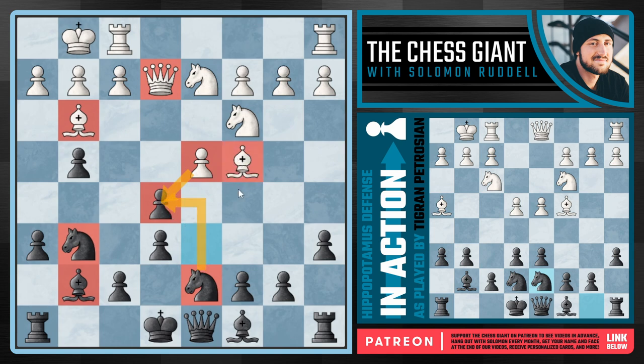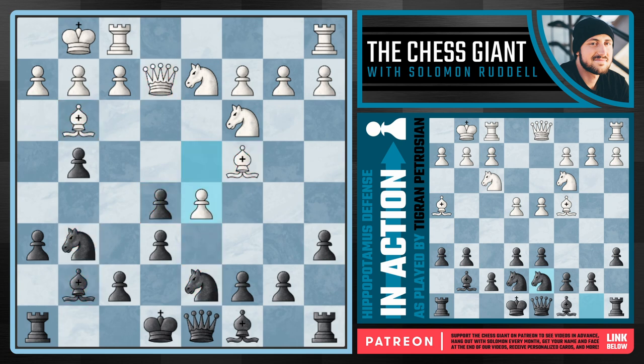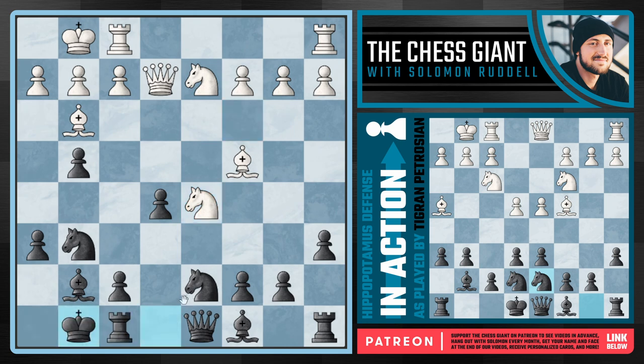But white here continues with d5, really trying to break this game open and putting some pressure on e6. Obviously we don't want to allow d takes e6, as this pawn would be defended by the bishop on c4. So here we see Petrosian continue by taking off that centralized pawn, and now after knight takes d5, simply castling kingside. I really like this move — getting the king out of the line of fire. We've got to start developing our pieces very quickly, and we now see this move of f3 from white.